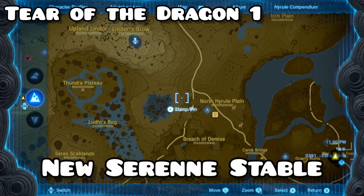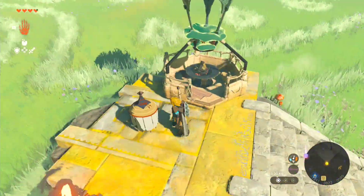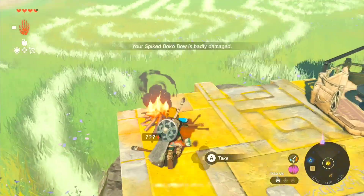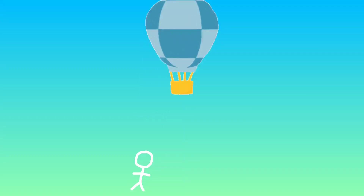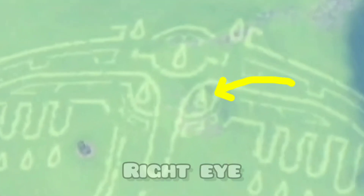For the first tear, you have to go to the New Serene Stable and find the info right here. Once there, you just need to reassemble the hot air balloon and then talk to Impa, and she'll ask you to go into the hot air balloon with her to see the geoglyph. Then you just need to light the furnace and hop into the hot air balloon before it flies away. Now that you can see the whole geoglyph, jump off and land on the right eye.